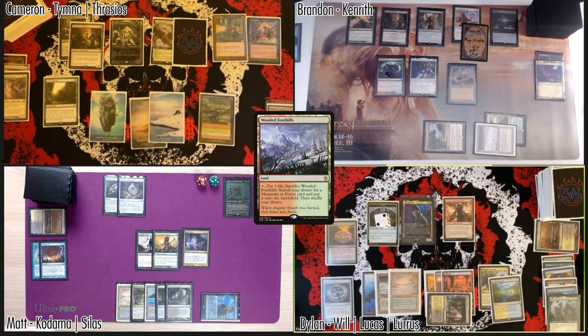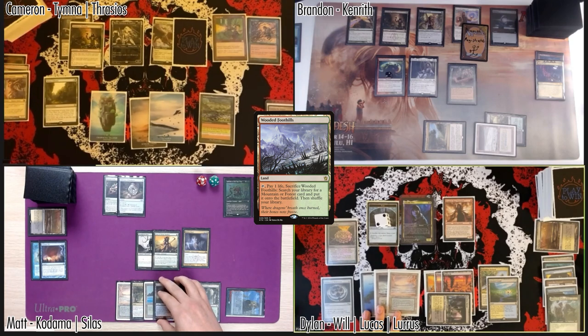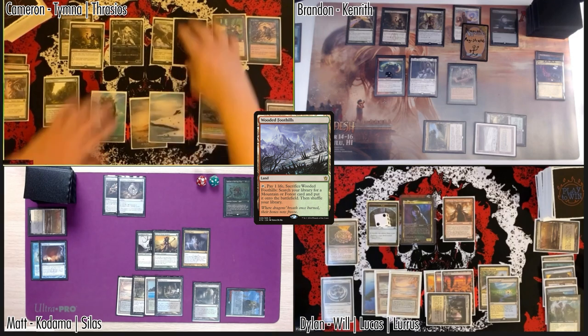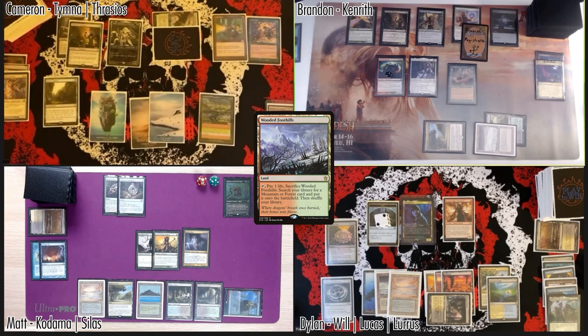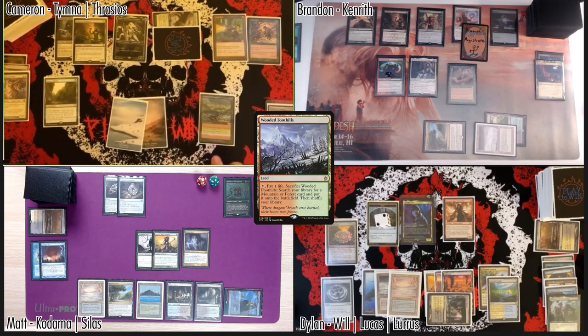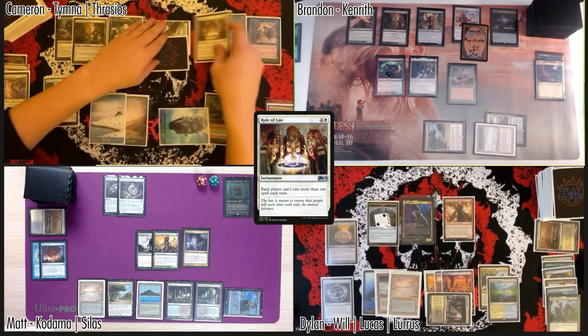Dylan, how many islands do you have? Three islands, all over there. I also have three islands for what it's worth. I'm gonna swing five in the air at Brandon. Yeah, I'll just take five, going to nine. Carpet of Flowers on my second main makes three white — use that three white and one more for Thalia to cast a Rule of Law. Just more of them.